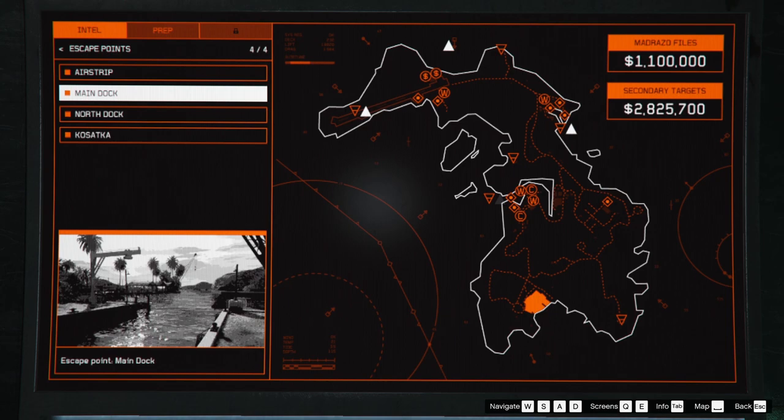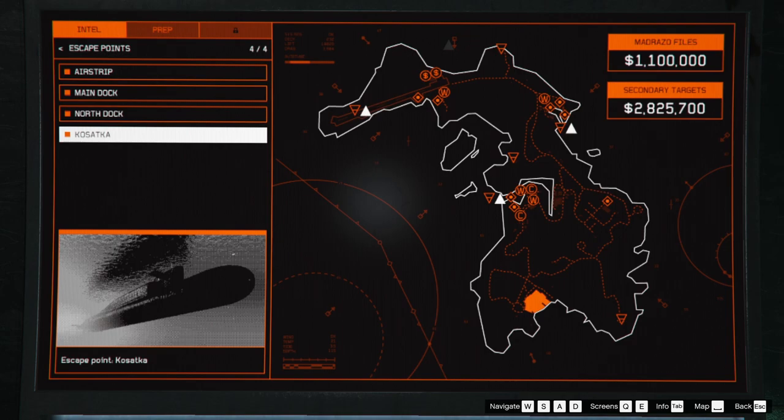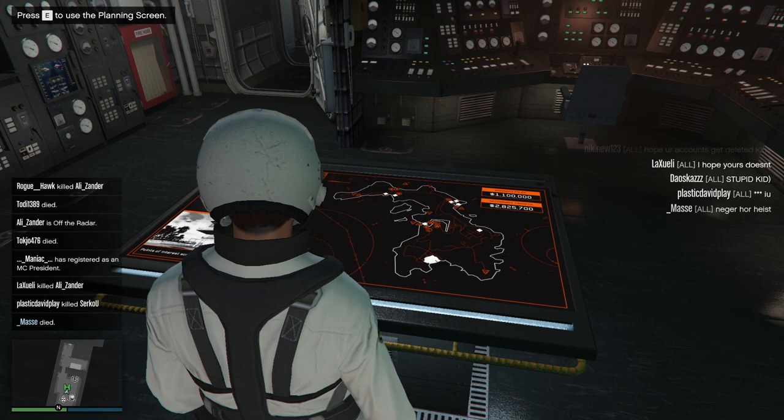Once you talk to your pilot and go back to Los Santos, head into your submarine and your board should look something like what I'm showing. If you have any doubts or questions, feel free to ask — I'll put a link in the description or pinned comment to any intel I couldn't show in this video. Thanks so much for watching, I've been Osmodrome, and I'll see you in the next one.